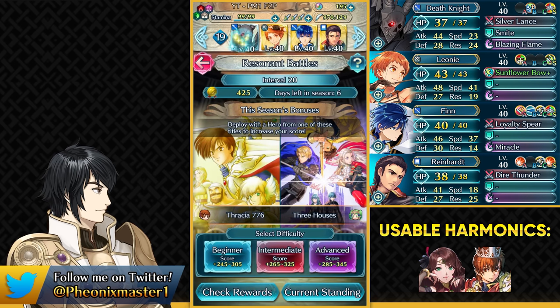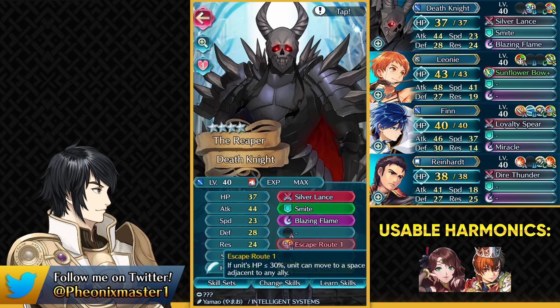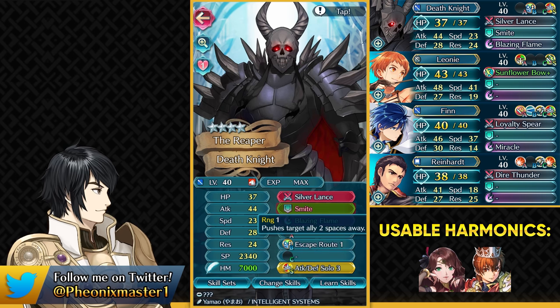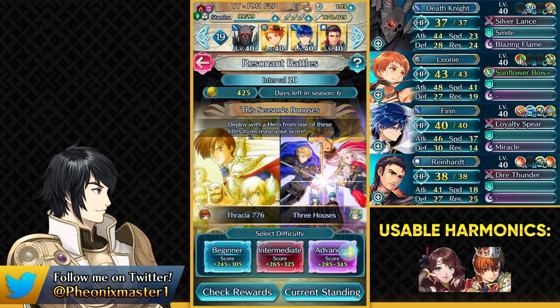This is also the place where you can use Leaf, and where you can use Blade Session Dorothea. Here I'm using Death Knight with Escape Route 1 and Smite — he already comes with Escape Route. You can use any unit with Escape Route 1 and Smite, and that includes Blade Session Dorothea. I'll go over that solution later, and I already beat the map with Blade Session Dorothea, so I'll showcase that at the end of the video. So that is my team, and let us begin.